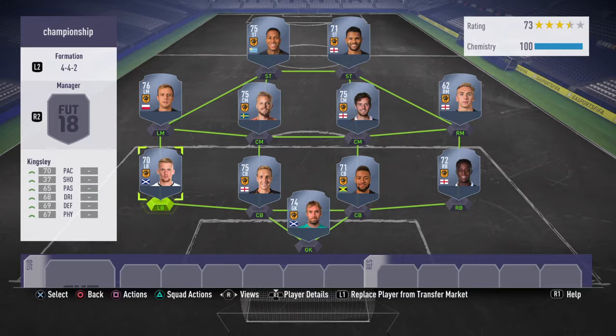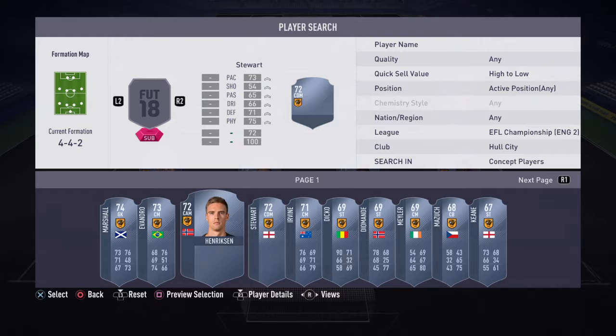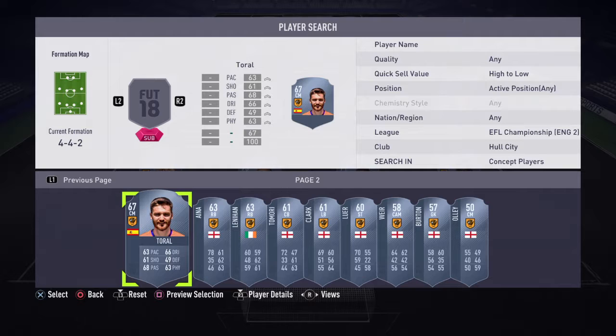And that's the team — doesn't look too bad really, but it's not that great. I'll show you the subs as well, who else you could have in the team. So you've got Marshall, Evandro's pretty decent, Henriksen who's on a massive downgrade, Stuart's got a nice CDM card, Irving looks pretty nice, Dicko for the pace, Milo Mazouk, and then you've got Toral as well.